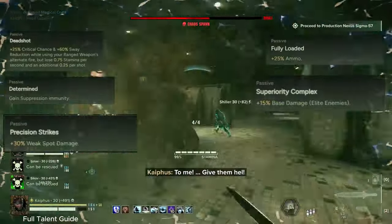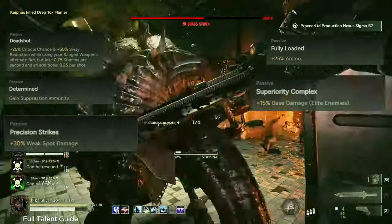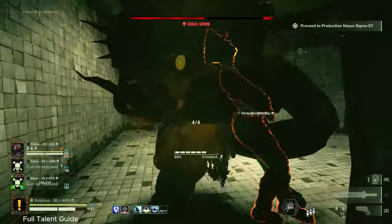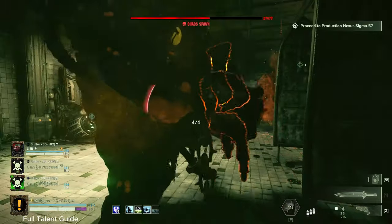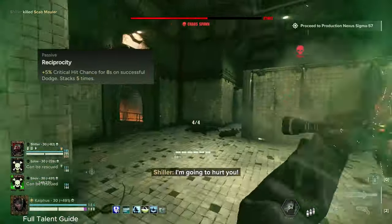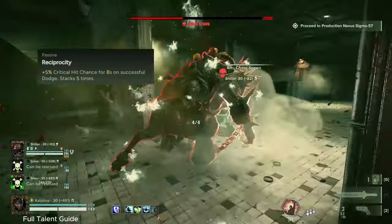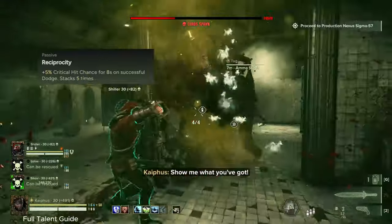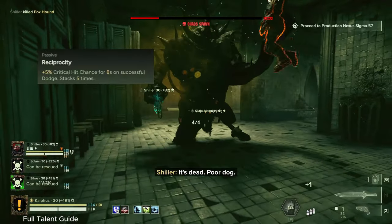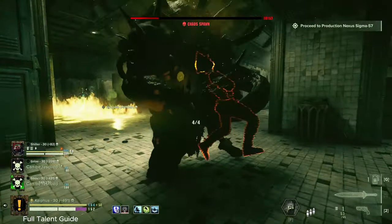So this is just a necessity we have to build around. We're taking the two points we would have spent on Tactical Awareness and putting them in the right side of the tree. We're going to be taking Reciprocity - this gives you more crit chance whenever you dodge, stacking up to five times for a total of 25% chance to crit. As you can imagine, especially if you don't have Surgical on your weapon, this is a huge boost to your damage. And it also really helps out your melee, because we're bringing a weapon with the finesse modifier - whether that's a combat axe, knife, or power sword. Having more crit is going to get more out of that modifier.